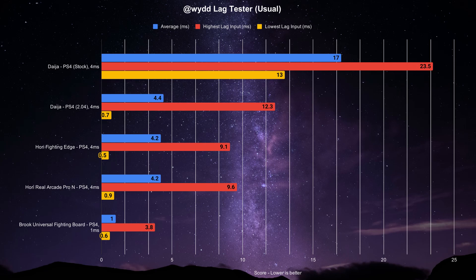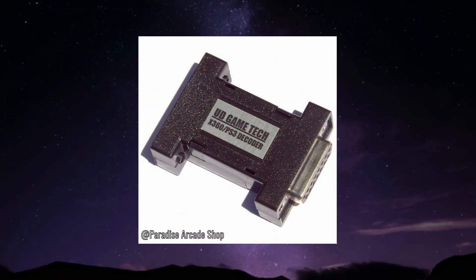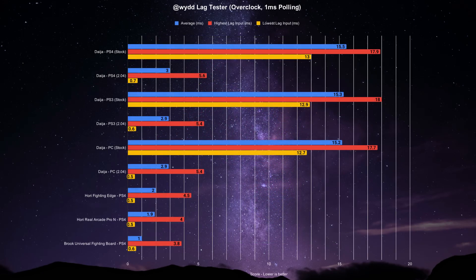As long as you update it, you should be good with the Daija when playing competitively. In addition, let's look at the Daija when pulled at 1ms, or overclock mode. This information is useful for those who might use devices that force a stick or controller at a lower polling rate, such as the excellent undamaged USB decoder. On all modes, the Daija now averages at 2.9 to 3ms of lag and inputs right on frame 83 to 84% of the time, compared to stock firmware. This is also a major improvement.